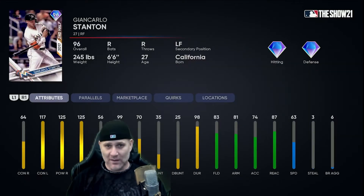But this card — man — Giovanni Soto. I know last year his swing was not good; you couldn't get around on fastballs inside from a righty. But they fixed it. His swing is really good this year. Look at these attributes: 125 power from both sides. Of concern is the contact from the right side. Contact this year is way more important than in past years — I couldn't hit well with Joey Gallo this year because contact is so low, whereas in past years I could. So that might be a problem for this card.